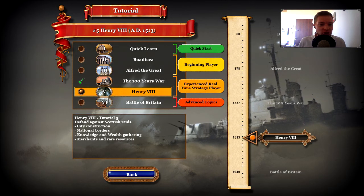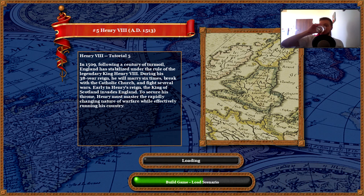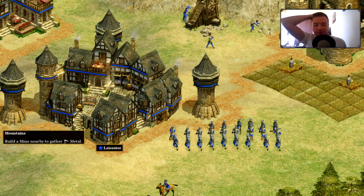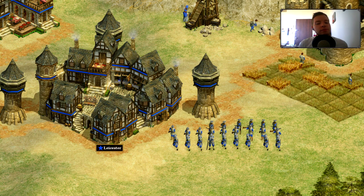Next scenario: Henry VIII — Defend Against Scottish Raids, 1509. Following a century of turmoil, England has stabilized under Henry VIII. During his 38-year reign he'll marry six times, break with the Catholic Church, and fight several wars. Early in his reign, the King of Scotland invades England. Imagine if Scotland had successfully invaded — the United Kingdom of Scotland and Northern Ireland! The Scottish led by King James IV have captured several northern strongholds.